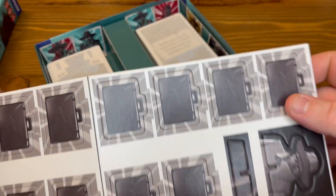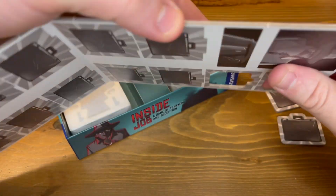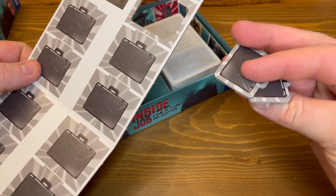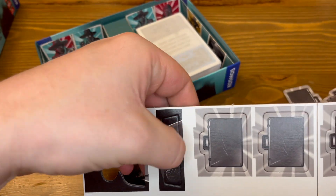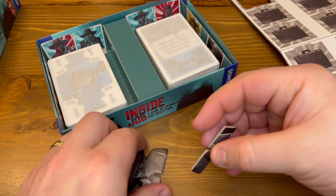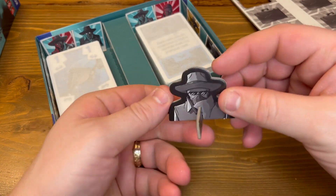Got some punch tokens, some briefcases. What's on the back of these? Nothing, doesn't look like it. They punch out nicely. This is, I guess, the little standee that you put together. Just speculating as I go here.